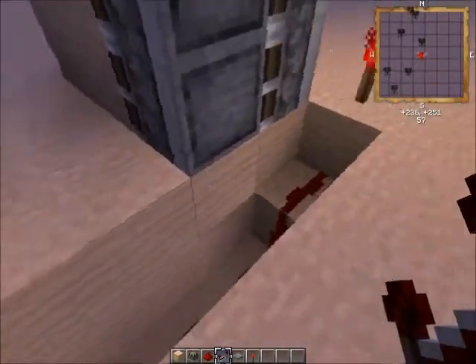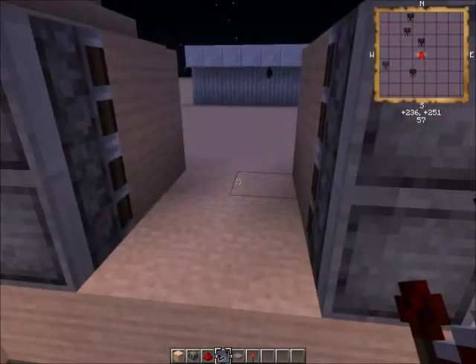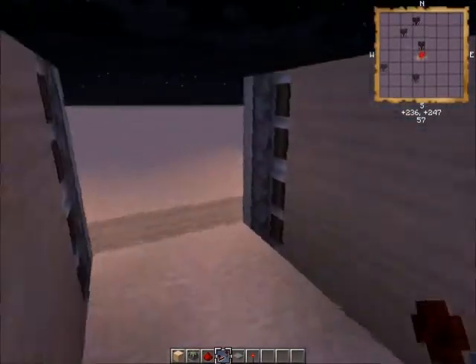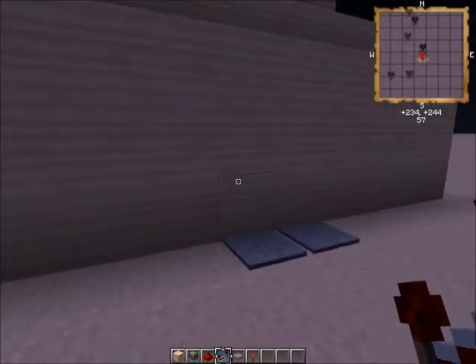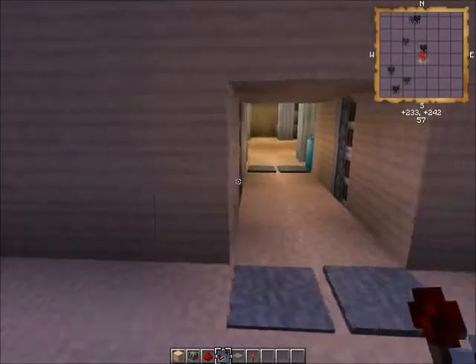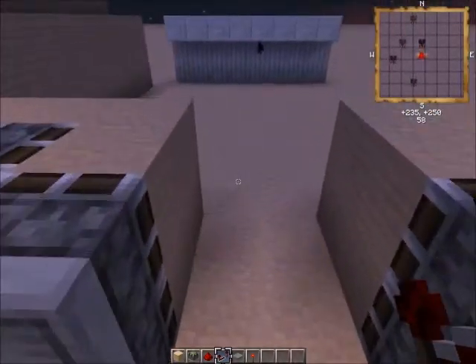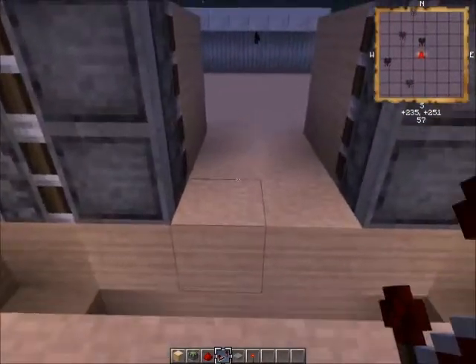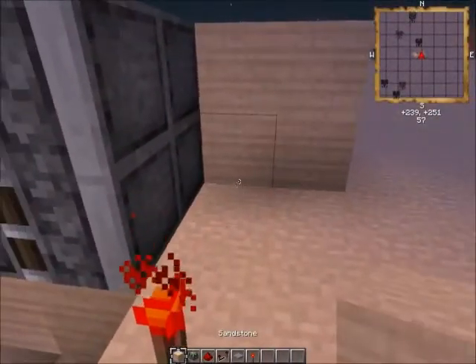Now, okay, this part that I've done — this is to make it so that when it's open, when it's closed, when the pistons are out like this, that part is for the pressure plates. Those will be the last thing I'll do, because it's simpler if I do it last.